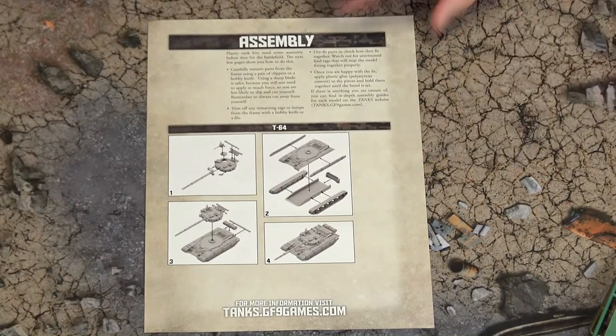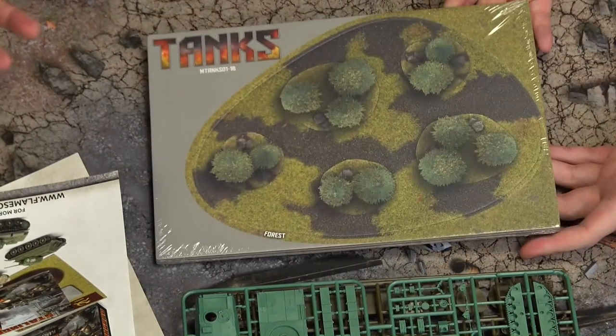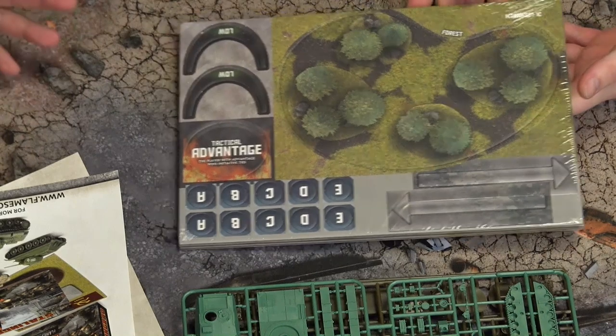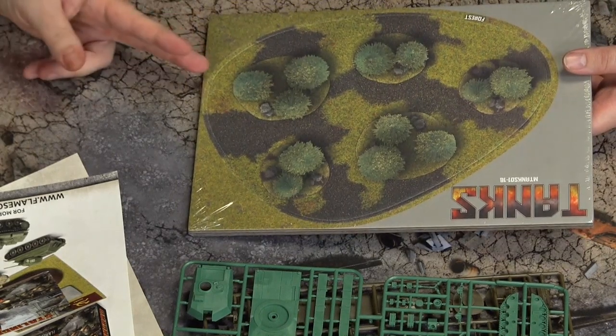We also get assembly instructions — T-64 on one side, Abrams on the other. Always good to have instructions. Then we've got the pre-punchout card terrain, which we punch out. For those who've seen the original Tanks played before, it's the same format with the thick bundle of card stock — double-sided, with buildings, woods, and so on. And being the same scale, you can also use the desert terrain versions from Tanks World War II.